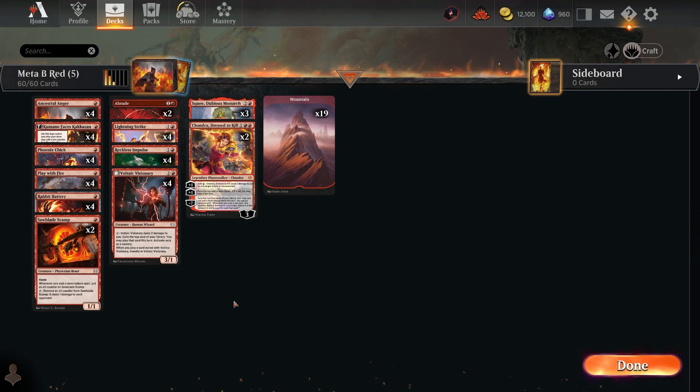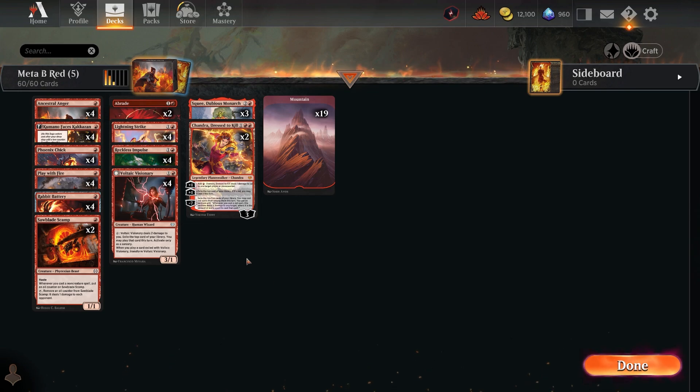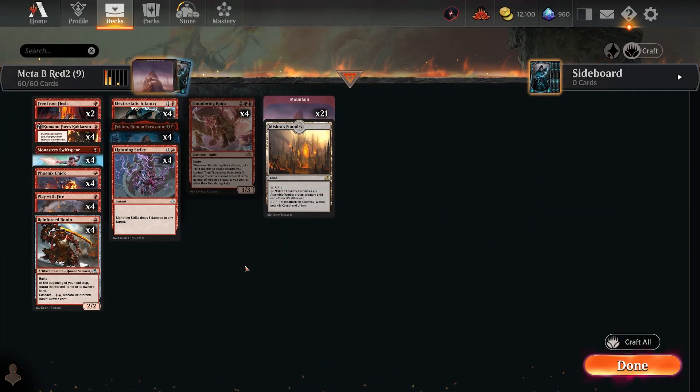Mono red is all about aggression — getting creatures in early and then finishing opponents off with Lightning Strike, Play with Fire, and direct damage spells. I've been playing it quite a bit on stream as a blue mage just to get quick wins. This five-rare version can definitely get you wins on the ladder.